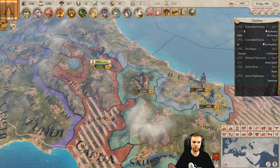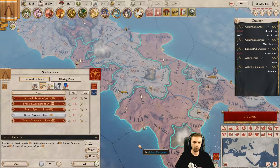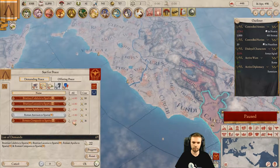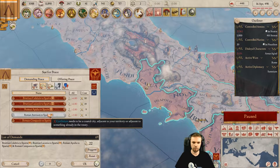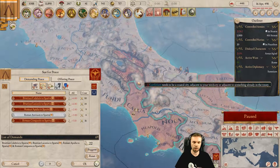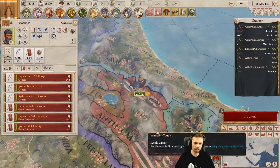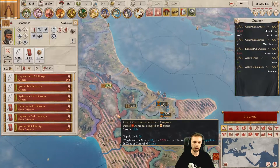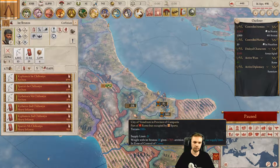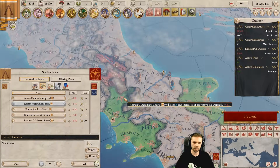Come on — at 100% we should be able to take a full peace deal. So for peace... wait. I still can't take a turn — interesting. Why? Corfinium needs to be a costless addition to your territory or adjacent to something already in the treaty. Oh — because there's no adjacency here. We essentially don't have coring range on that part. So we couldn't have taken that anyway. Fine — waste of time then.